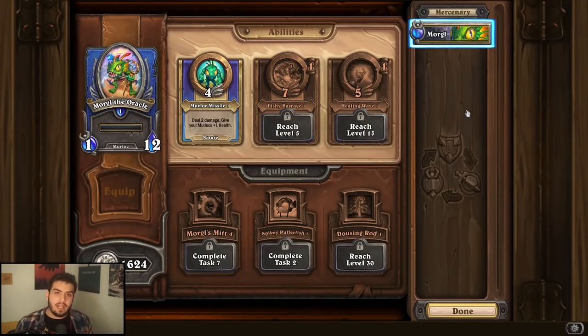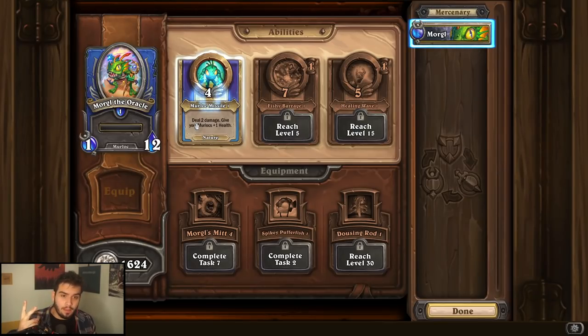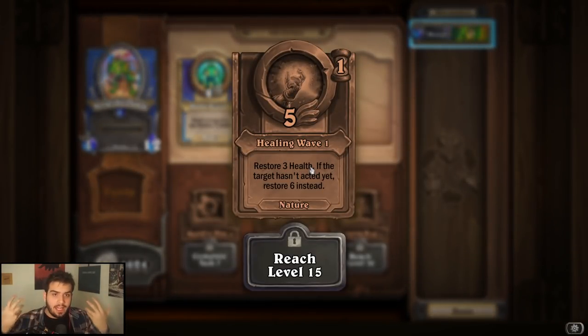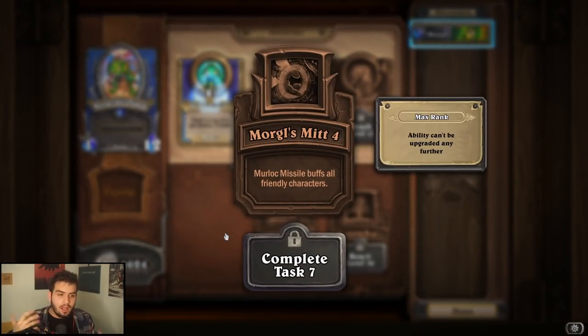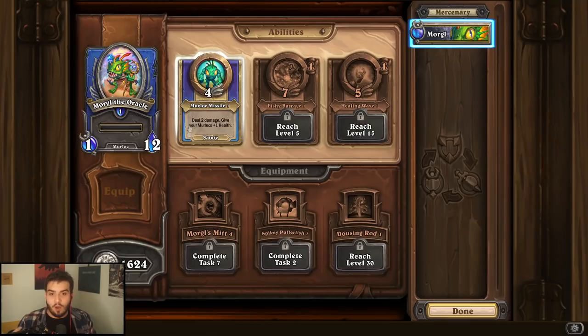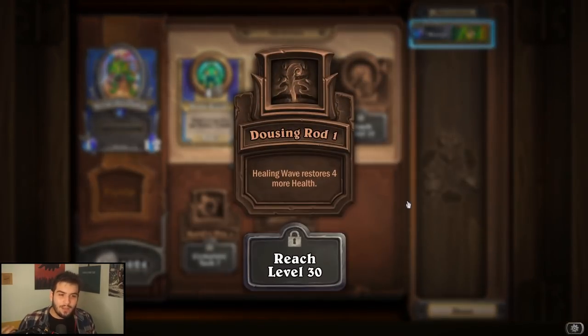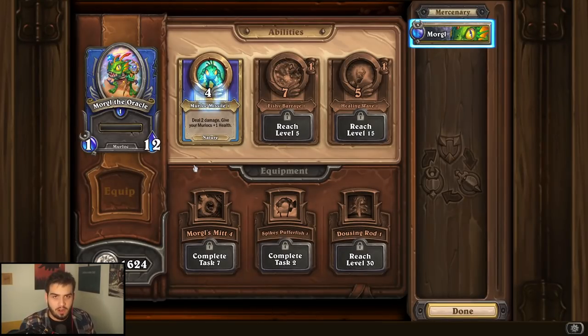Oracle is definitely an interesting one. I don't really like the middle ability here because it's very dependent on having Murlocs, so I would recommend going for Murloc Missiles or Healing Wave. If you're going to be using him as more of a healing bot, definitely upgrade Healing Wave first, but I think Murloc Missiles is great. For equipment, there's a really good piece that lets you fit Morgul into a non-Murloc composition, but that's Task 7. So for what you want to upgrade, Fishy Barrage isn't super great, so go for the Dowsing Rod for more healing. Probably those two are what you want for Morgul.